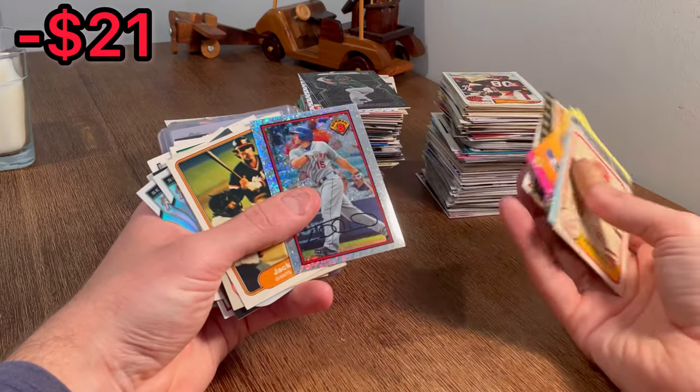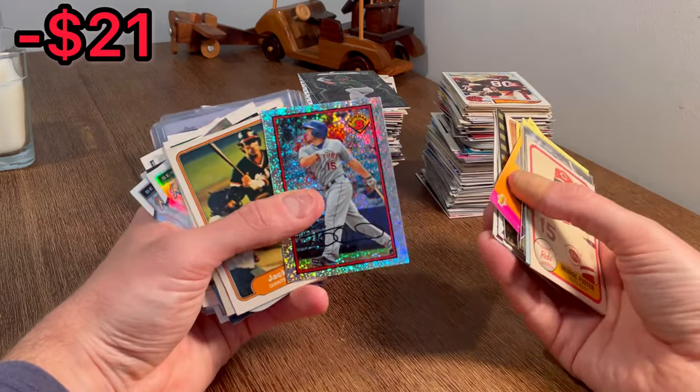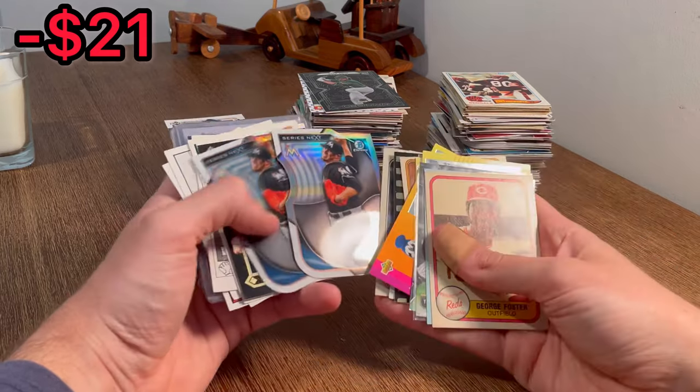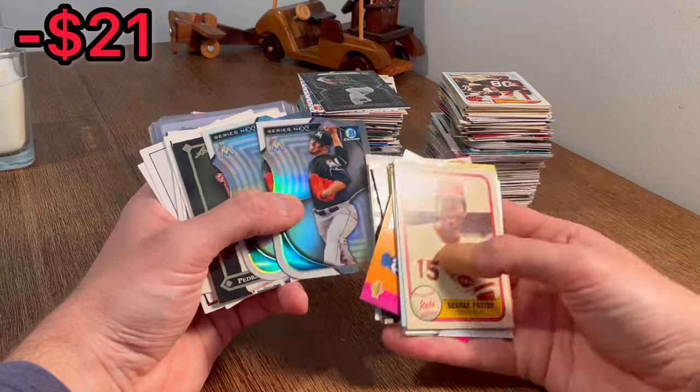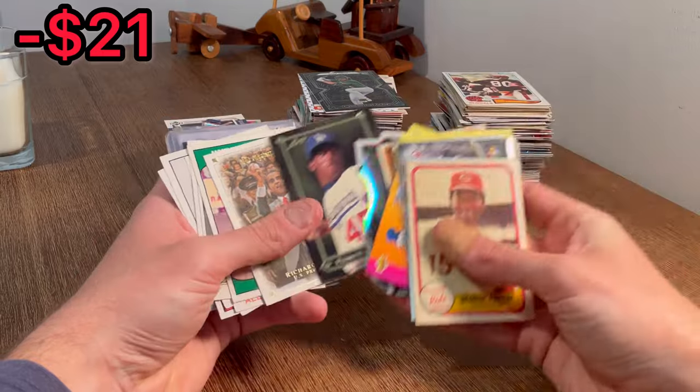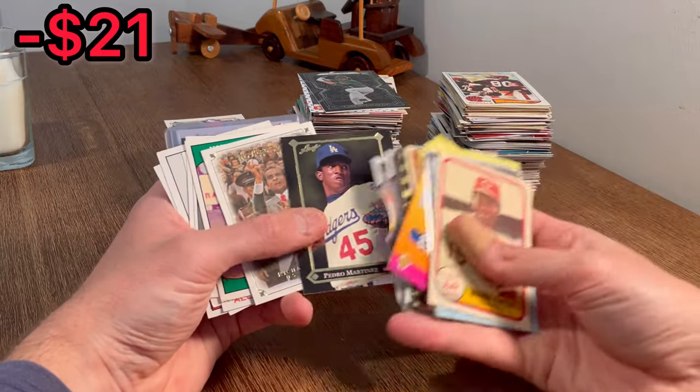Travis Denard — cool looking card. Let's go ahead and do that as the next Easter egg. Jack Clark, Dwight Evans. Series Next, Jose Fernandez. Pedro Martinez — is that his rookie card? Yep. Here we go — Pedro Martinez rookie card there.